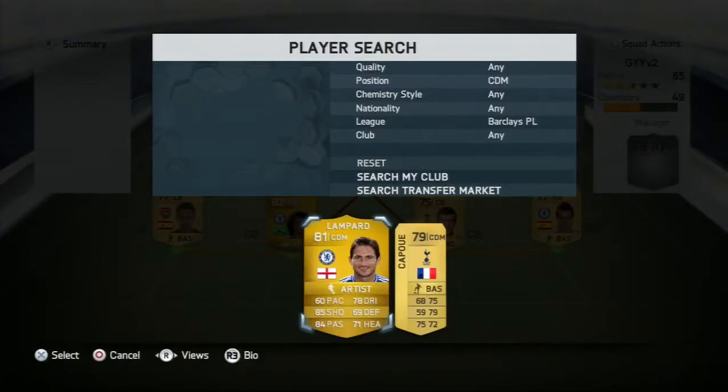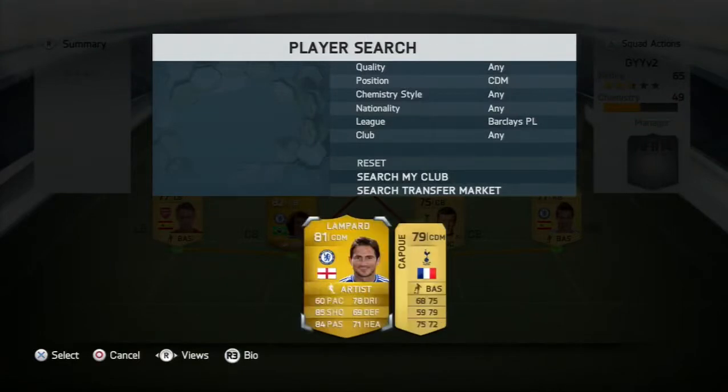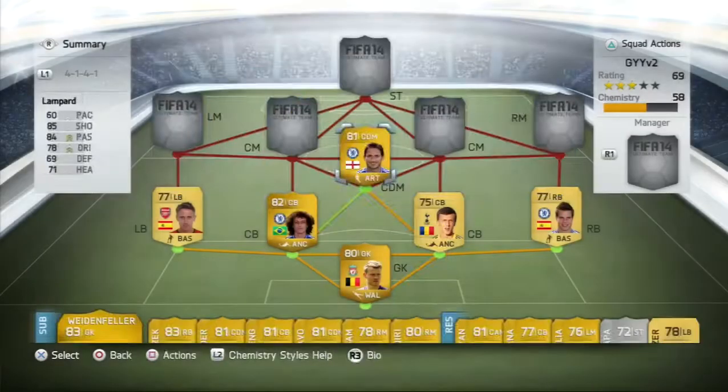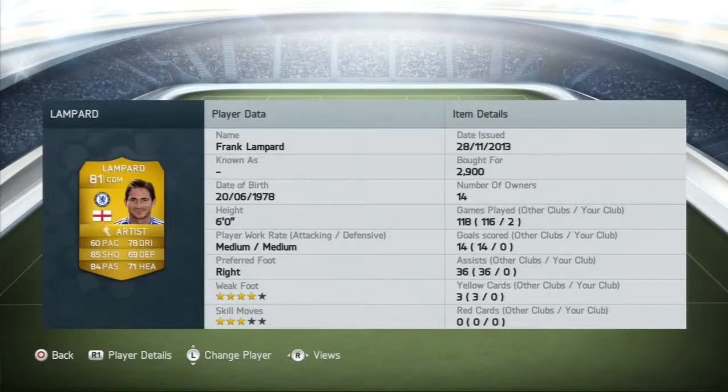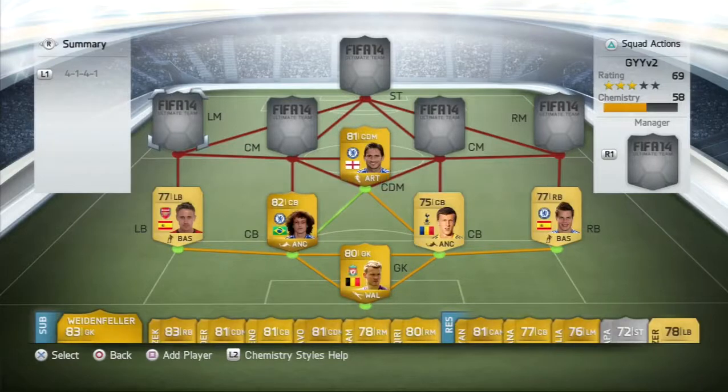In the CDM spot, I did try Kopyay. For some reason I didn't play him — or I discarded him and then got another one in a pack. Anyway, the player we are going to put in the CDM spot is Frank Lampard. Played two games with him. He's really good. Free kick is obviously very good and he's pretty much a perfect anchor man.